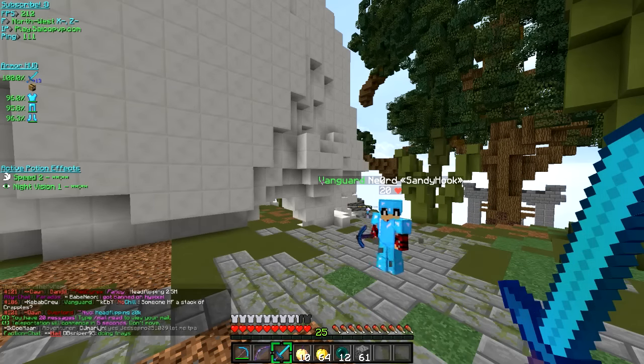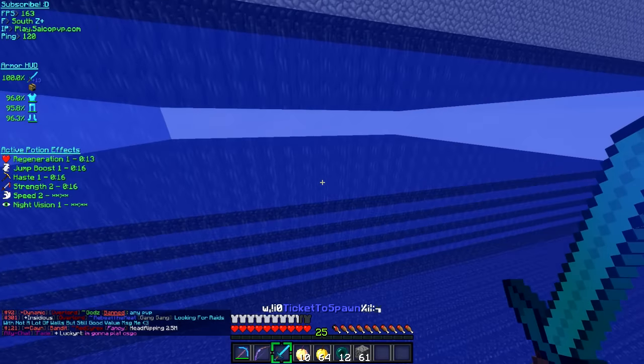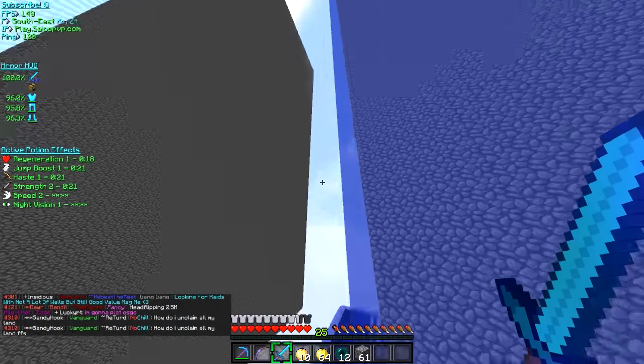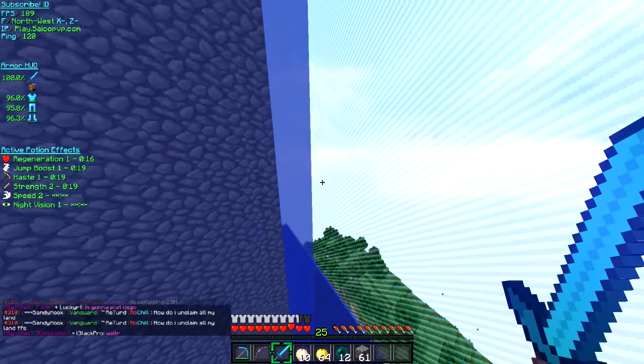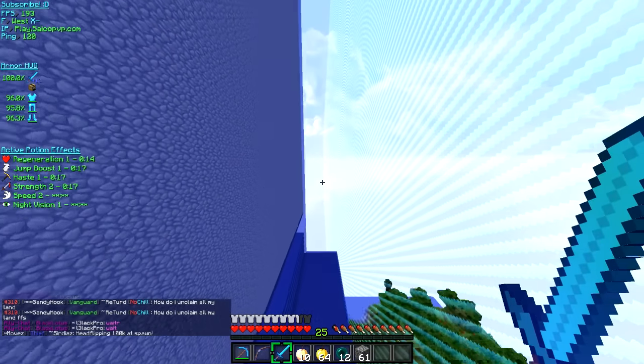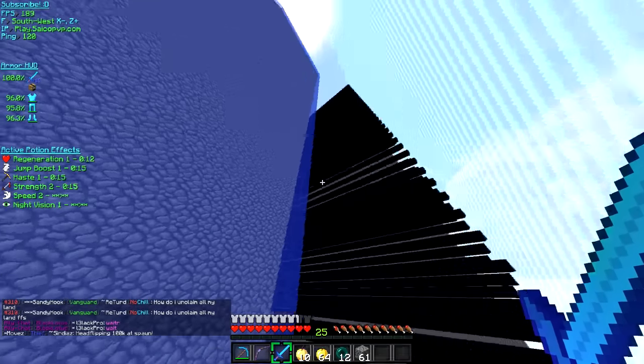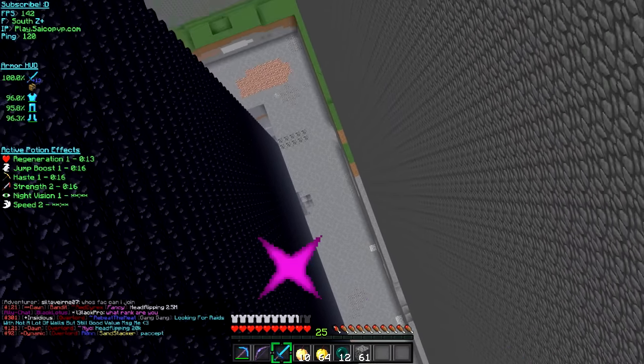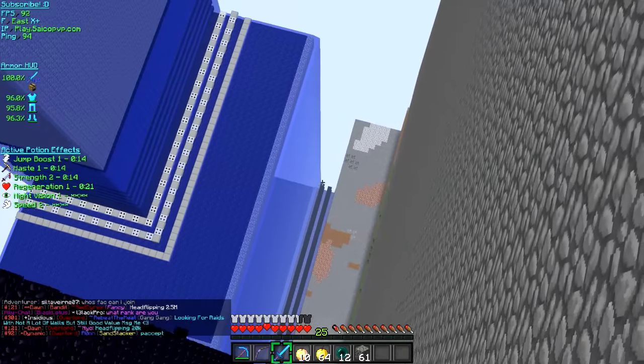As you guys can see from the title, we are making an insane faction base right now. We've been working on the filters and reverse layers in the base. I know some of you are like 'what are you talking about, filters?' but yeah, we're working on filters too. This would look a lot better on the mini map but I'm gonna try to stay away from that.